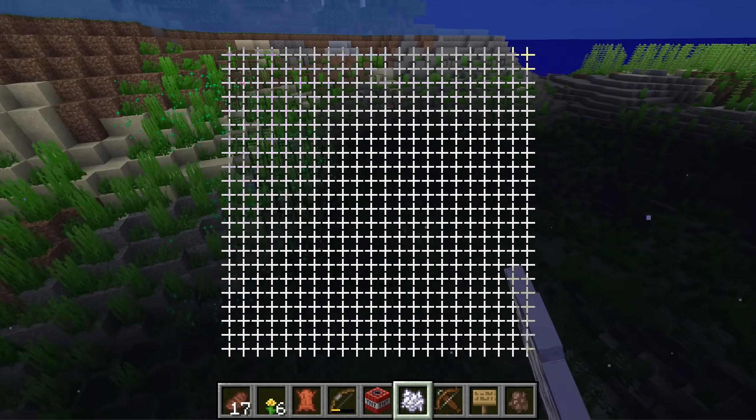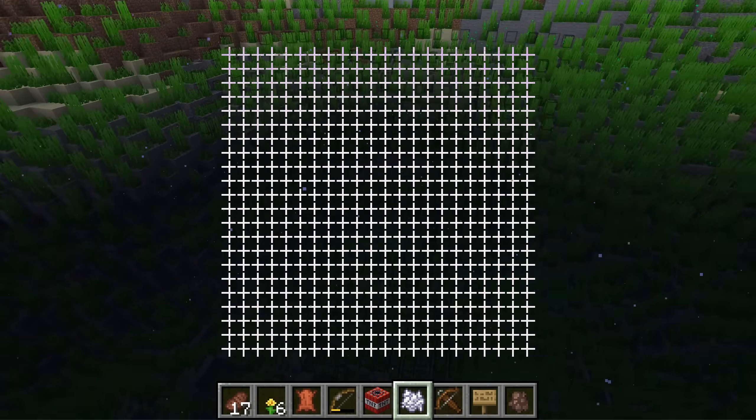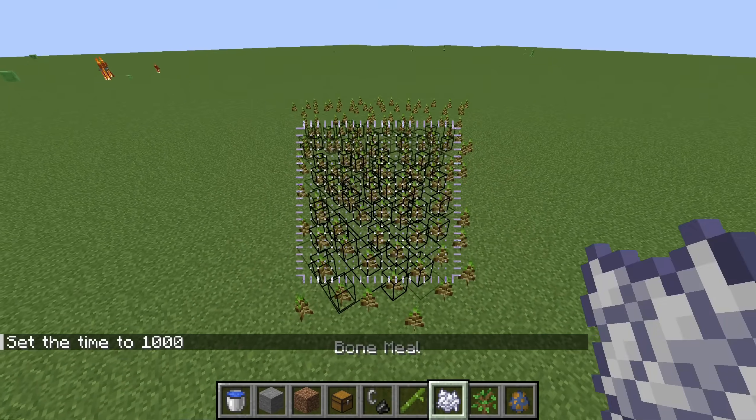Using bonemeal with a thousand crosshairs is really interesting because I can just make this entire area grow with plants with just one click. Same goes with the water as well — I can make water plants grow with just one click, and this entire area that I'm looking at is gonna be growing with a bunch of water plants. Bamboo — oh my god!